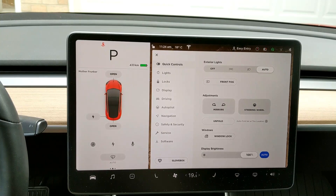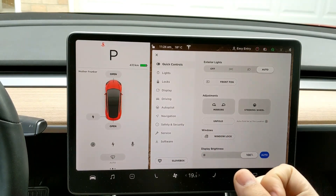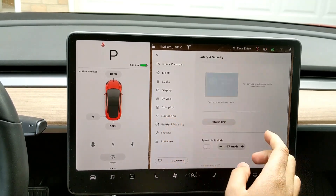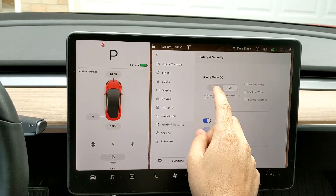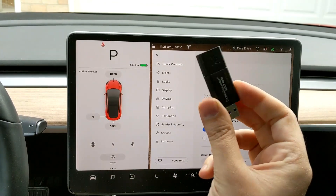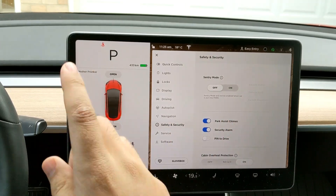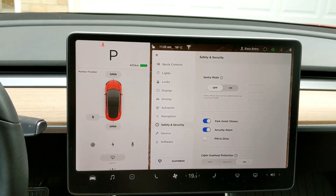There are two ways to fix this. Before we get into them — resetting your screen or doing a full reset by shutting off your car will not fix the issue. The first way: go to Safety and Security, go to sentry mode, and shut it off. You also want to take out your USB stick and let your car sit for about an hour. The problem is sentry mode crashing while the car sits for a long period, which messes up autopilot.